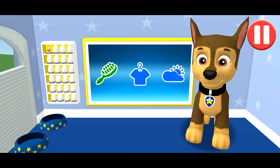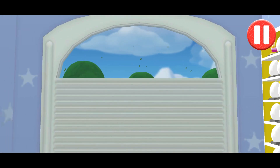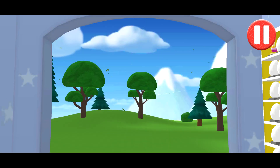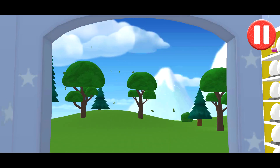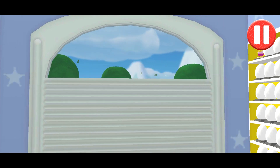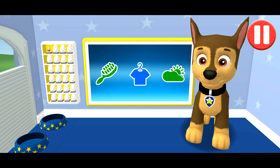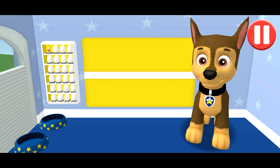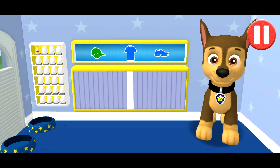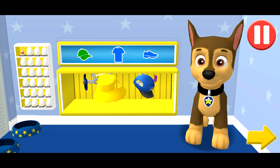Before we get dressed, let's check the weather. Tap the door to open it and look outside. Whoa, look at that wind whipping around! Tap the blue clothes picture to open the closet. This pup needs to get dressed for the day — tap the arrow to go to the next activity.